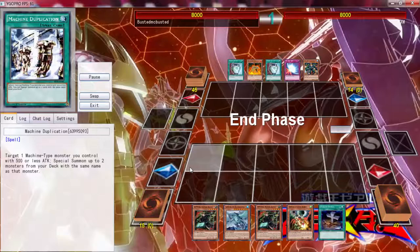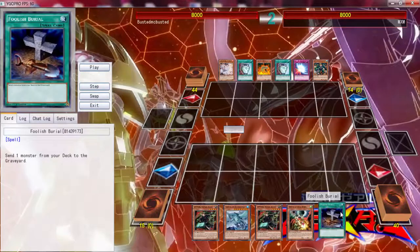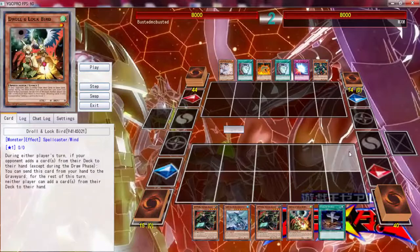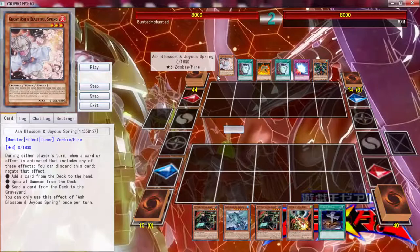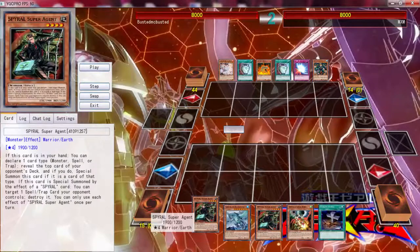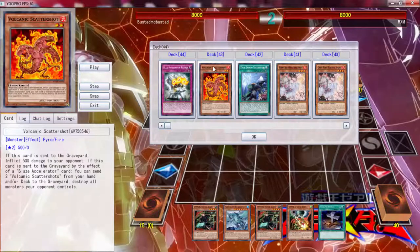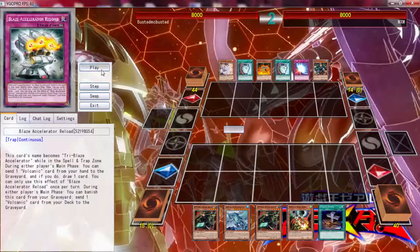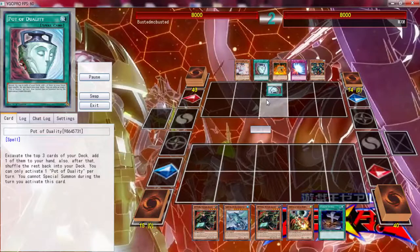Second duel - I did not open up the greatest hand. I could have sent Quick Fix and discarded to get something, but I wasn't sure that was the greatest play. I don't know if I even activated Agent, which I probably should have - I would have called Monsters, revealed the right card, and could have set his whole next three cards and given him a Scatter Shot.